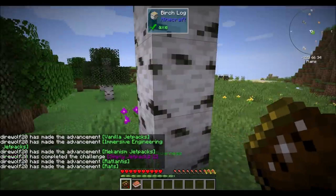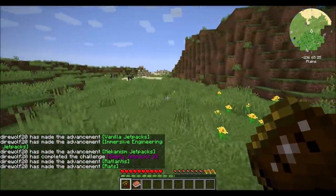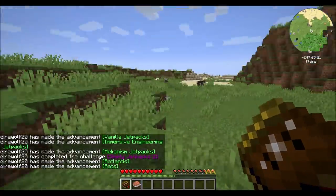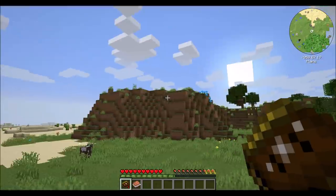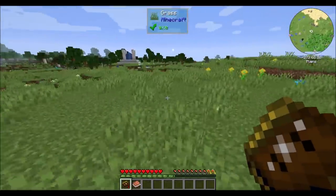Let's see what kind of world we got. Come on, give me a good one. Give Dire a good world. I'm thinking like a nice plains biome right next to a desert. Oh wow, that is actually a plains biome right next to a desert! That's exactly what I was hoping for. I personally love the idea of being in a plains biome right next to a desert, and that's exactly what we got. Holy cow.